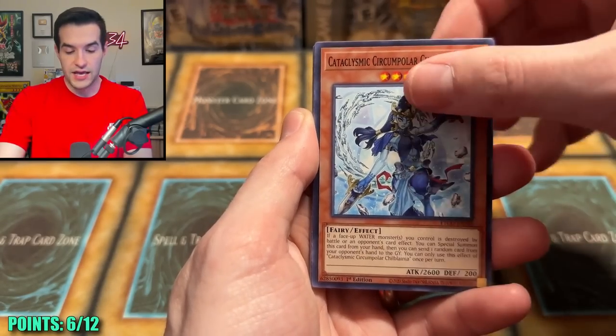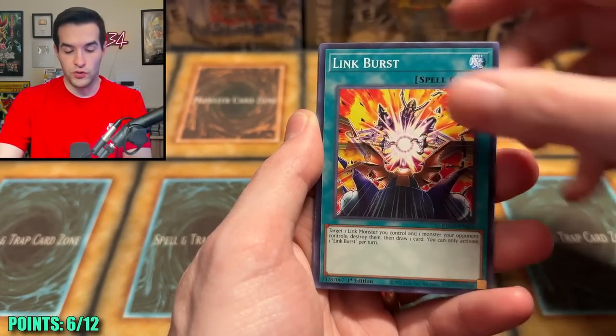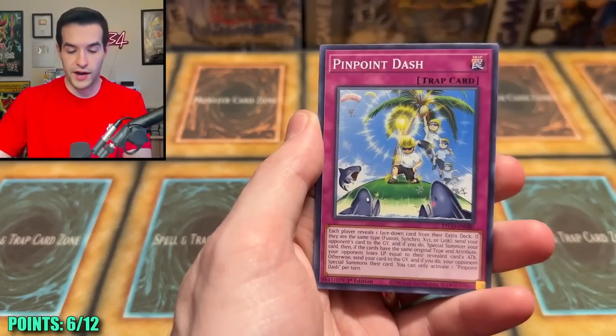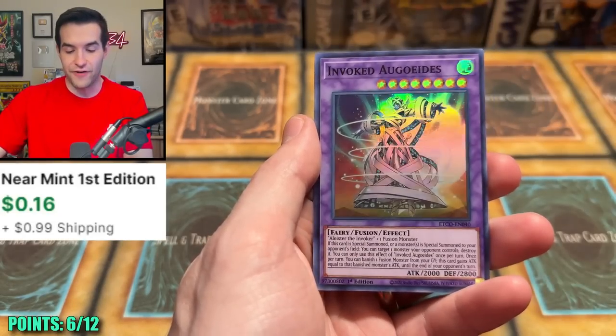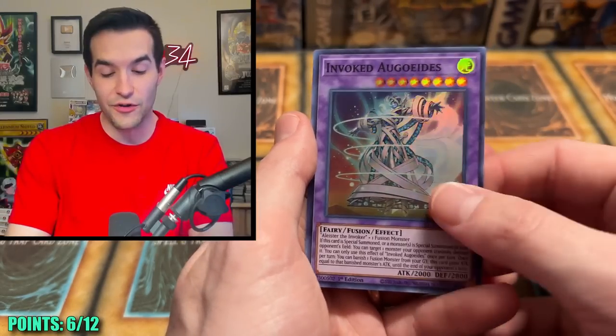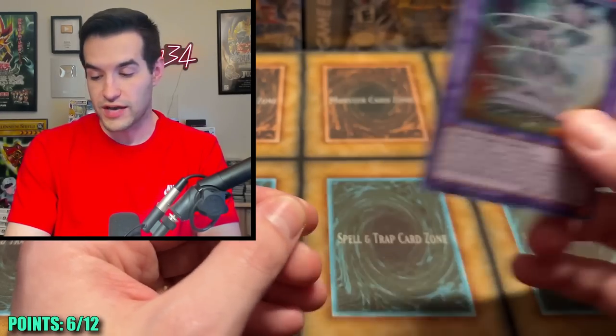Salamangrade, Zebroid, Cataclysmic, Rainbow Zoo, the Link Burst, Deep Sea Minstrel, Golden Hair, Pinpoint Dash, Goldilocks, and an Invoked Agoyades. I didn't know this came out in Eternity Code either — this is actually a pretty decent card for Invoked.